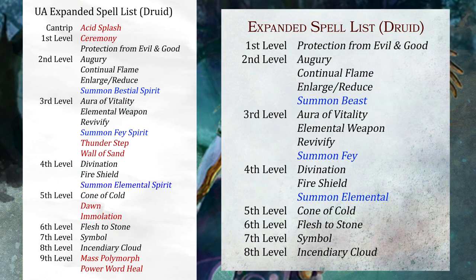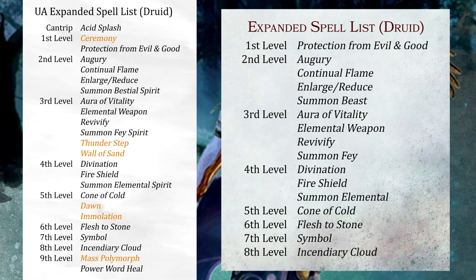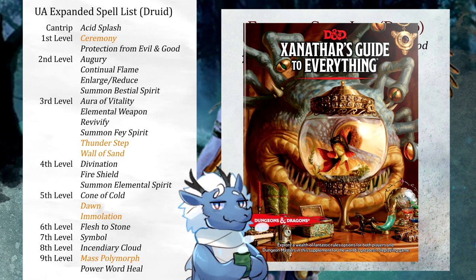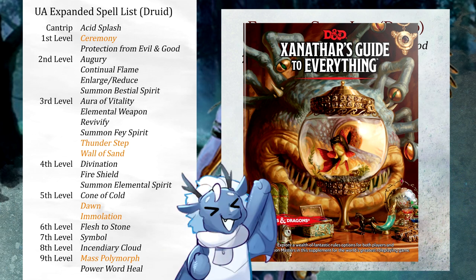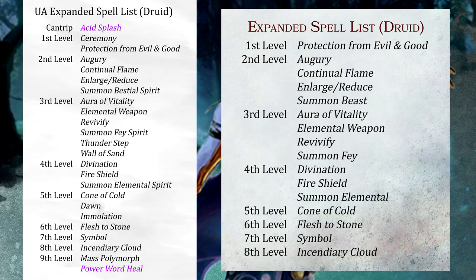In the UA, Druids had eight more spells on the expanded spell list. Six of those cut were from Xanathar's Guide to Everything — for the record, all spells from Xanathar's were removed from every class's extended list as they transitioned into Tasha's, likely to lower the book burden for players new to the scene who don't already have a copy. This means the spells weren't removed for balance reasons, so if you can convince your DM to use the original UA list, it shouldn't cause any problems. Power Word Heal and Acid Splash were the only spells from the Player's Handbook that were cut, though I couldn't give you any certain reasons why. I guess Acid Splash is reserved for less nature-based classes like Sorcerers, Warlocks, and Wizards, but Power Word Heal — I have no idea.